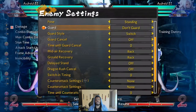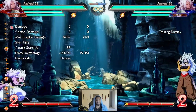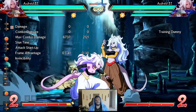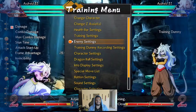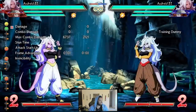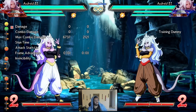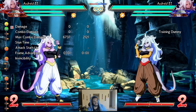Her C assist is a standard beam — it looks a little wonky because the beam is so thin, but it is a standard C beam. It's plus 30 on block, 34 frames to come out. Sometimes it shows 31 instead of 30 — not sure what determines that. On hit, the C assist auto-combos and knocks them back down into you, giving you time to turn and do whatever you want.